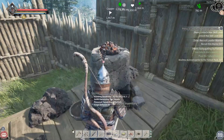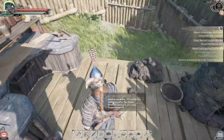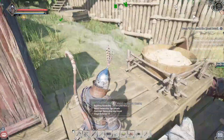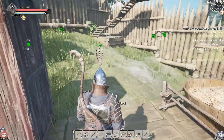So what do we have here? We have a furnace, the architect bench, a spinning wheel, a weapons bench, and of course the marker. Just a few foundations to put everything on, and I do have a large locker to hold everything.